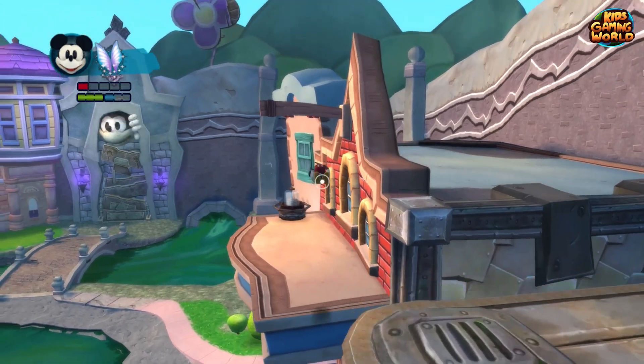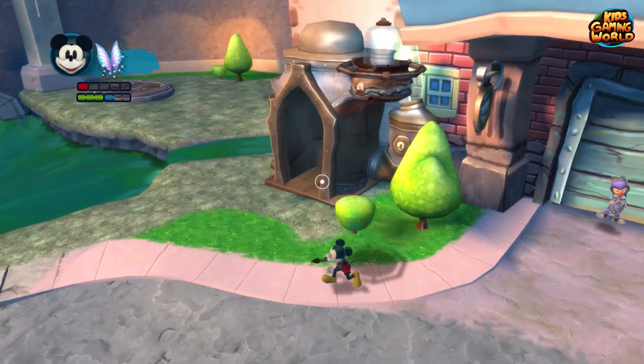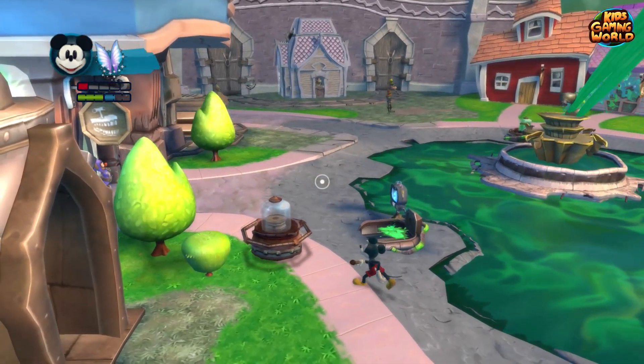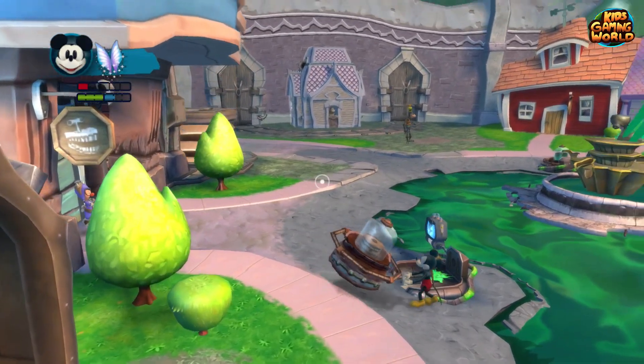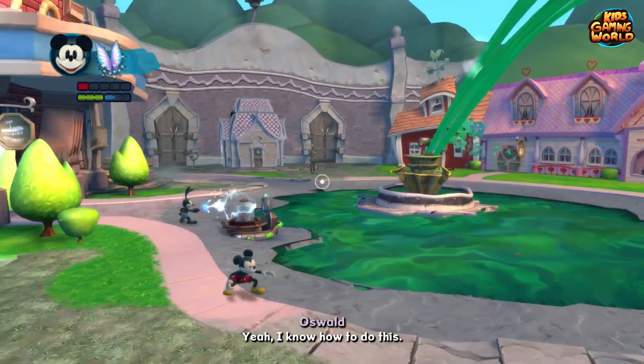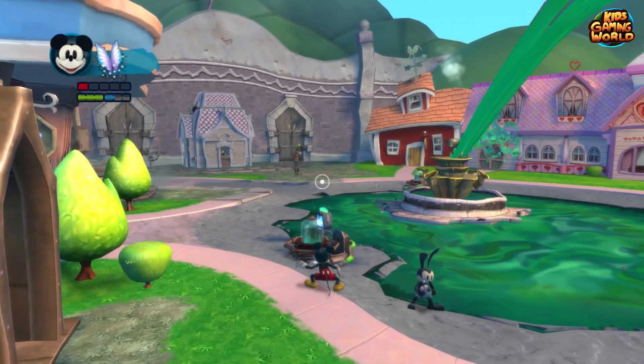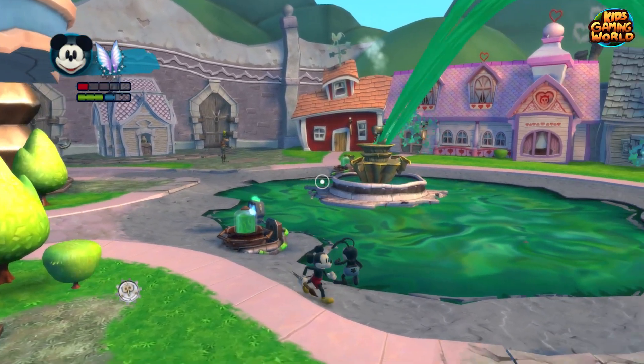Here is the second pump. Let's pick it up, push it down from the balcony, and then push it again next to the fountain. Oswald will again come help Mickey and do the electricity thing. The thinner is going to be drained even more, but that is not enough.